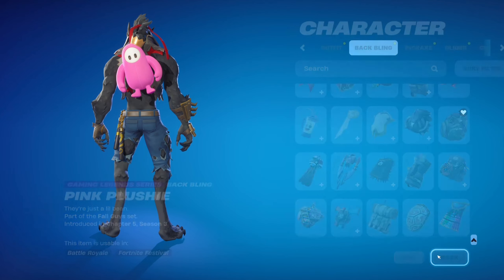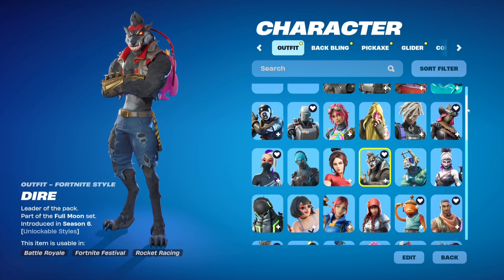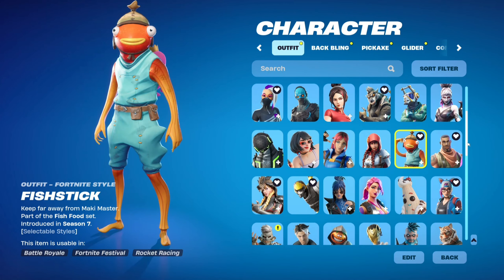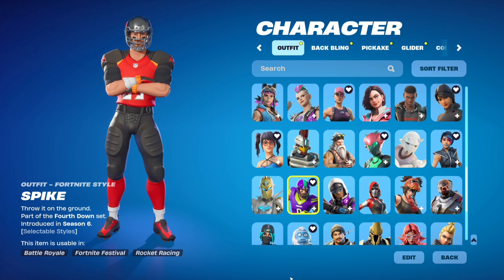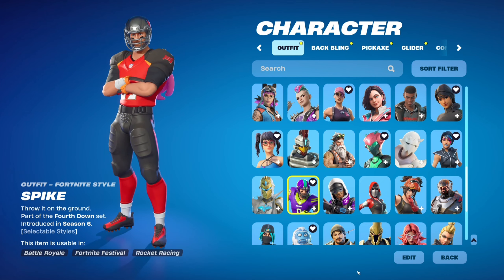This account is kind of decent — it has season six stuff, Fish Stick from season seven. This skin is rare though: the OG NFL skin, which hasn't been back since around Chapter Two Season One I think.